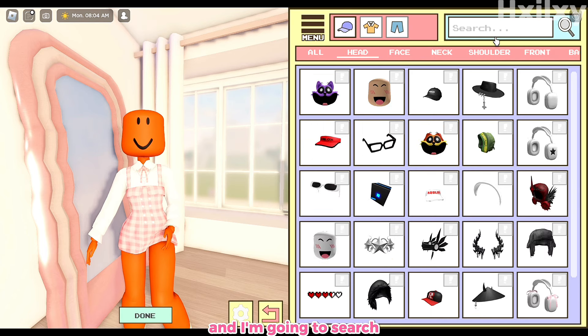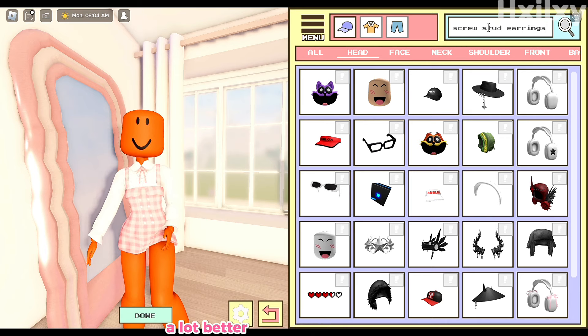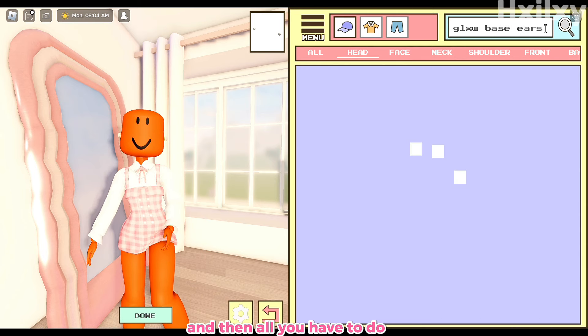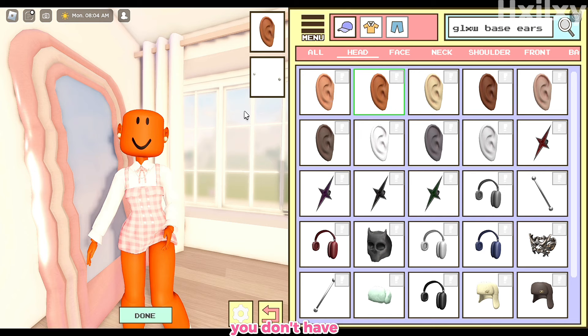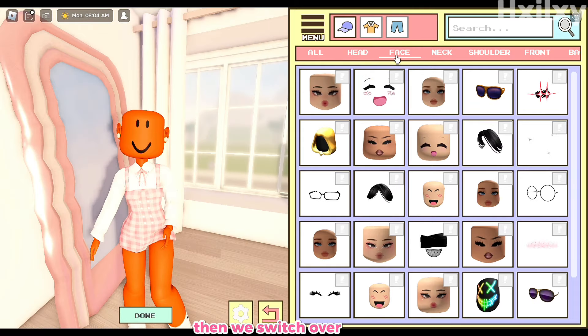Now I'm going to scroll over to head and search 'screw stud earrings' — this is completely optional, it's up to you if you want earrings or not, I just think it looks a lot better on a baby body. Then you're going to search 'glxw base ears' and select the one that matches your skin color the best. I chose the second one because it matches my skin tone, and I think it helps make it look more realistic.